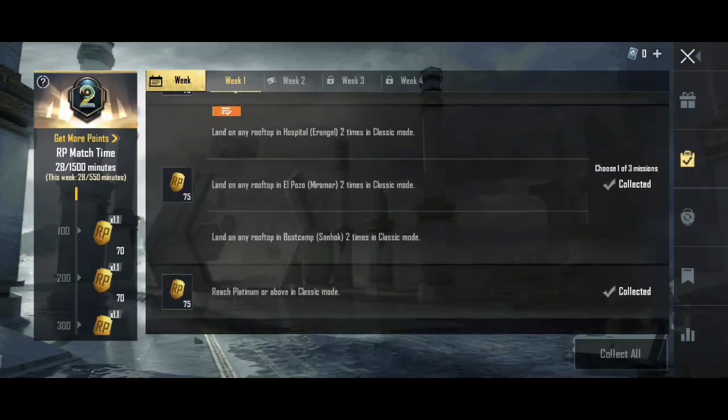In the Sanhok map, land on a building 2 times for the mission. We have missions worth 70 points and 75 points. Reach Platinum or Gold in classic mode — Platinum, Diamond, Crown tiers qualify. The mission gives 75 points and covers the week's requirements.